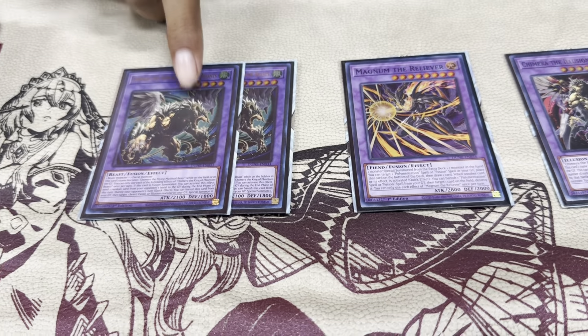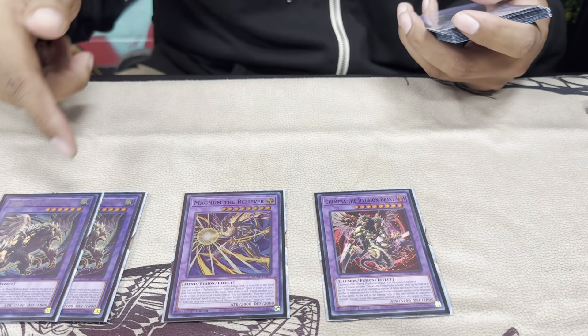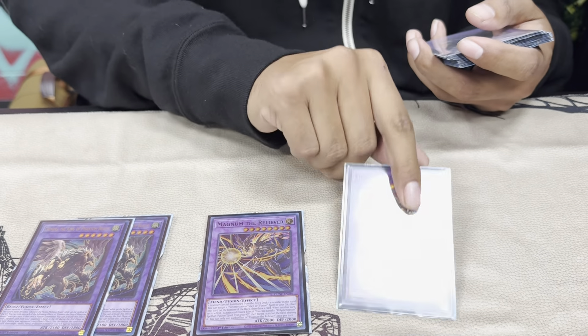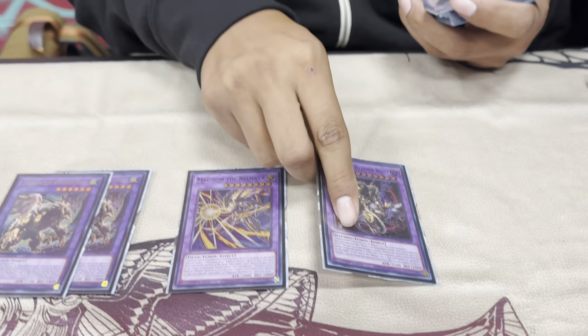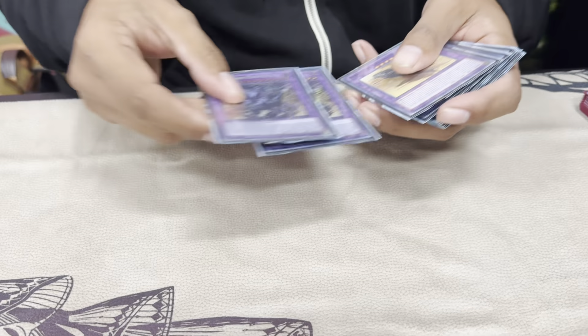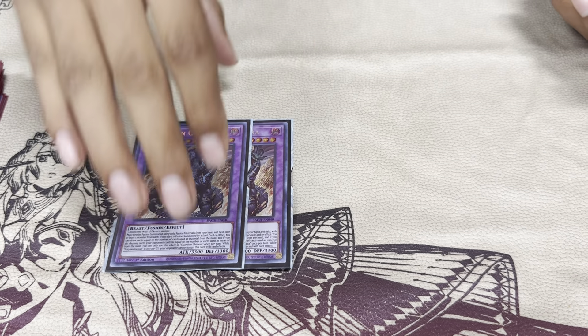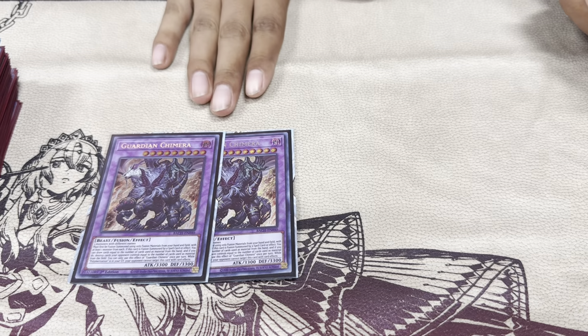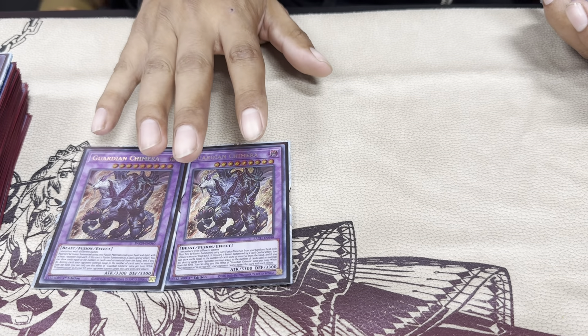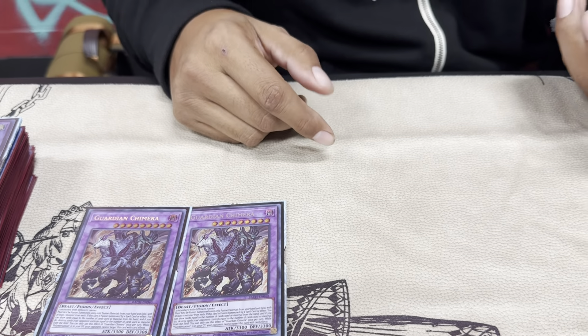This guy was so sick yesterday — I can't tell you the disappointment I saw on my opponent's face. I played a Vanquish Soul and they chained, and I had DD Crow his target in the grave to bring back, so he just ended with the link-one zero-attack. I had Phantom Beast on the field and like two Illusionists in my hand, drew into another Illusionist Cornfield, already had a Chimera Fusion, so Chimera Fusion with this guy and the Illusionist — this guy swung four times. He was so bummed.